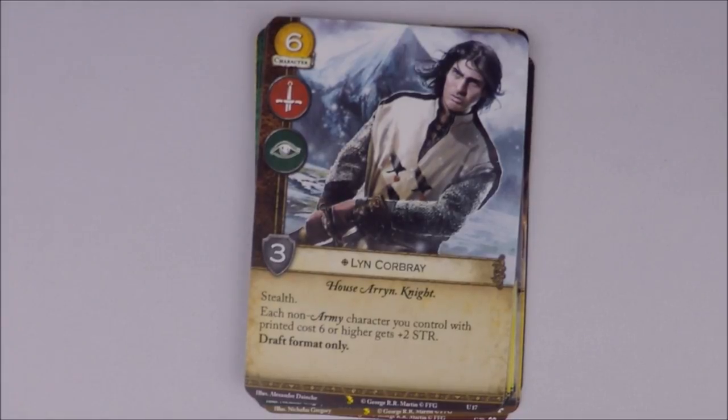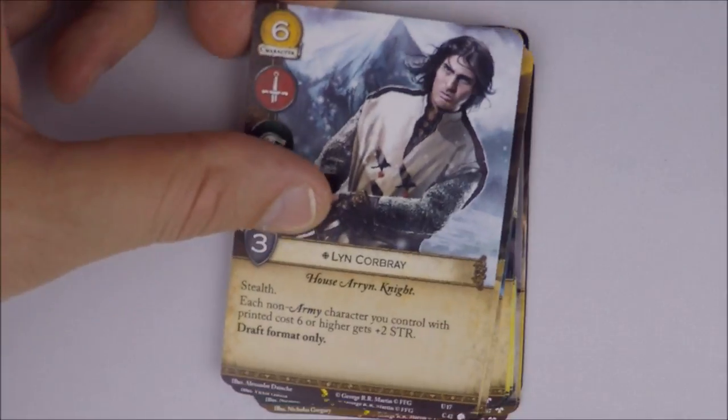I drafted this one right away and threw him in as one of my bombs — he's neutral and big. It's Lyn Corbray, House Arryn, knight — six cost, intrigue and military icons, three strength, unique, stealth. His text: each non-army character you control with printed cost six or higher gets plus two strength. Draft format only. So if you draft large characters, this gives them a plus two bump — and he benefits himself, making him a six-cost five-strength with stealth. Very juicy. I grabbed him immediately for the icons.